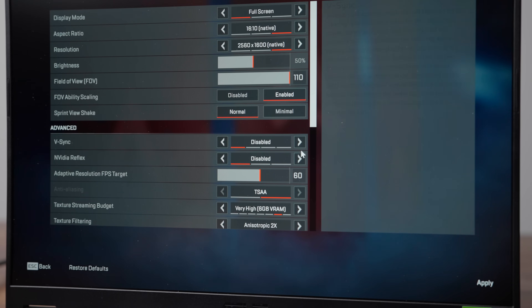If you're a gamer and have a laptop or desktop with an NVIDIA GPU, you absolutely need to turn on NVIDIA Reflex for better performance.